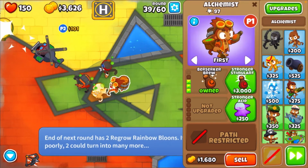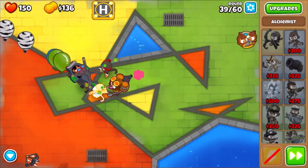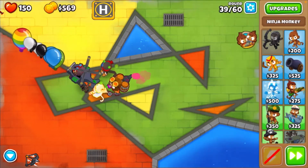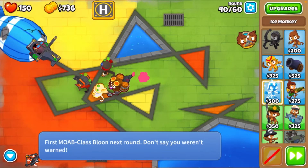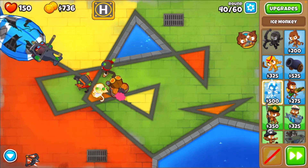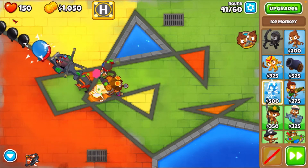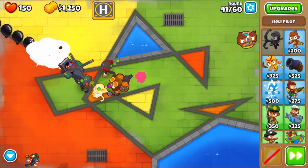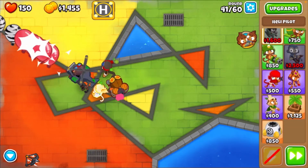I'll give my friend some money - there we go, got it! We're getting some more defense. Next we're going to get an ice monkey. Here's the MOAB on round 40, and as you can see that heli pilot is destroying it with its MOAB shove. That's why we went for the MOAB shove - without it we probably couldn't have won. We should probably sell that ninja monkey.